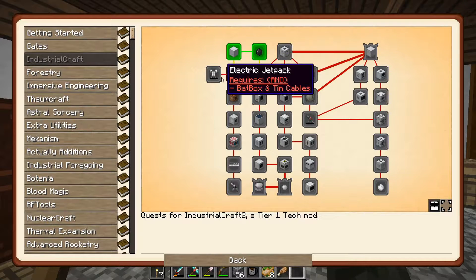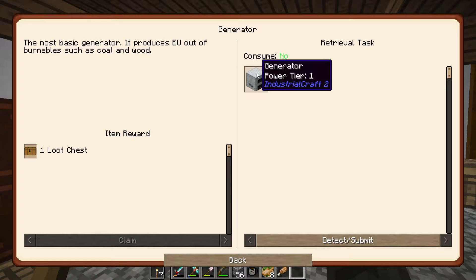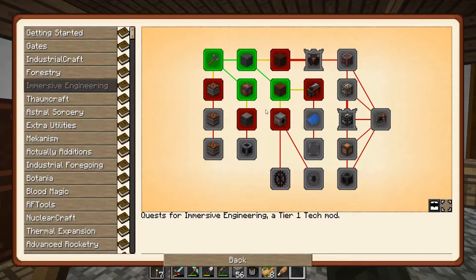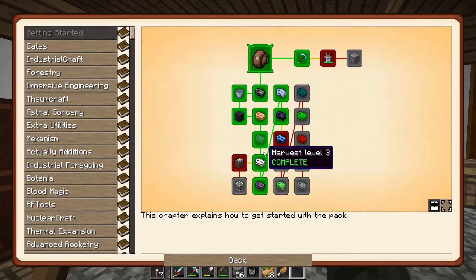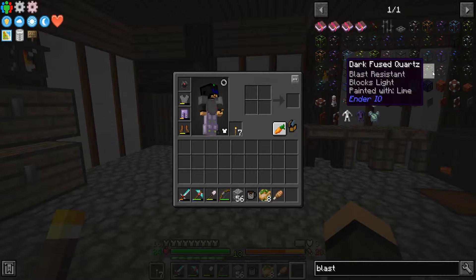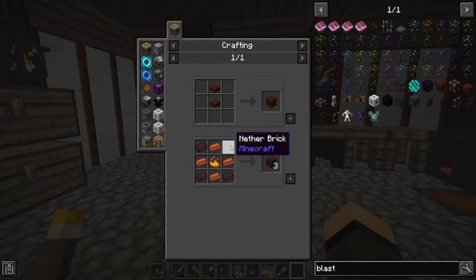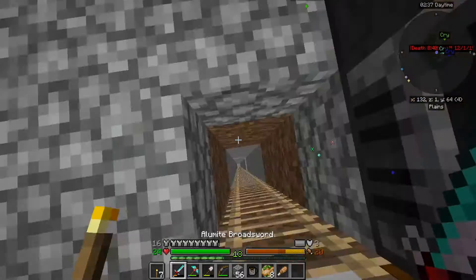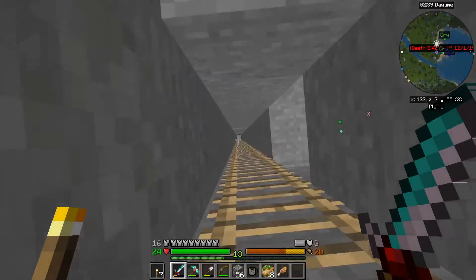IC2 wants a bat box next, or a generator. Look over here - thermoelectric, blast furnace, kinetic dynamos. Getting started wants cobalt, blast furnace bricks, blast bricks. You want nether brick, nether brick, and blaze powder. All right, looks like we need to go to the nether.